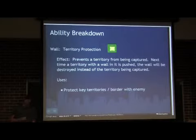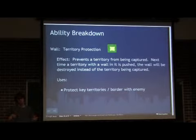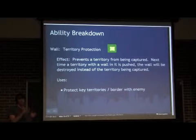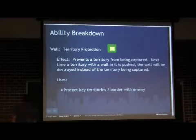We haven't really talked about exactly how capturing territory works. Essentially, the map is divided into grids and you can push into a territory if it's bordering your territory, so you can steal the opponent's territory — which we'll go into in the demo. Walls are basically used to protect your territory. If you have a wall in your territory and the opponent tries to push it, instead of taking your territory it will just destroy the wall, so you can delay things.